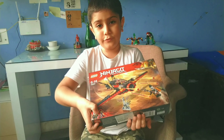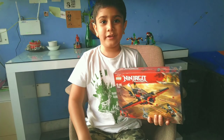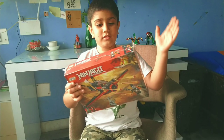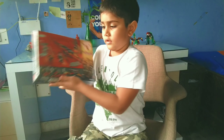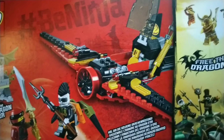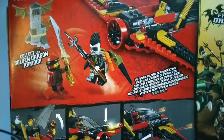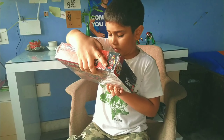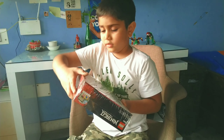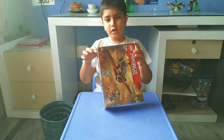And now we have the minifigures — let me show you. Let's show you the back of the box. So this is all the stuff you can do with the plane — you can open the lid of course, you have two rocket launchers, and you have another rocket launcher. So let's unbox this.